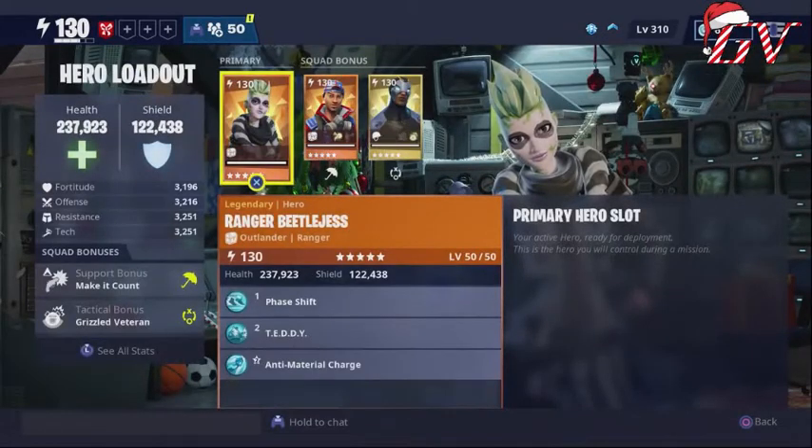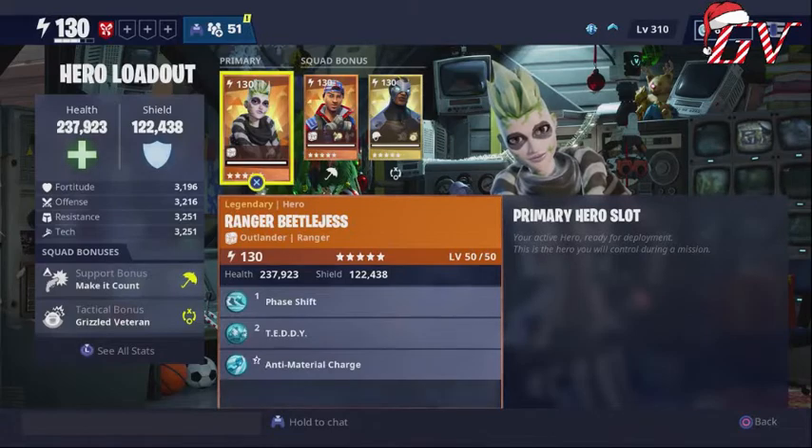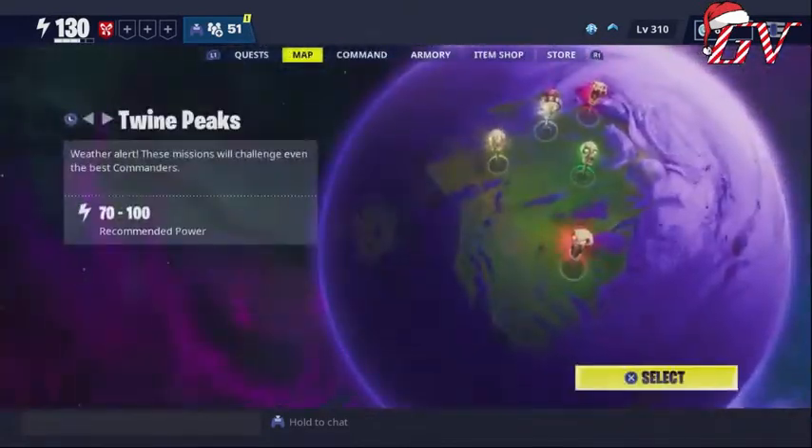I'll show you my heroes. If I'm going to run a pistol build, I'm taking a Ranger — I have Ranger Beetle Jest, but you can also use Ranger Deadeye; he's a stock hero you can easily recruit, not an event hero. Same with Stars and Stripes — I have her for the 'Make It Count' squad bonus: increased pistol critical hit damage by 70%. Trail Blaster Buzz, from the Outlander section in the collection book, gives the same support squad bonus, so don't worry.